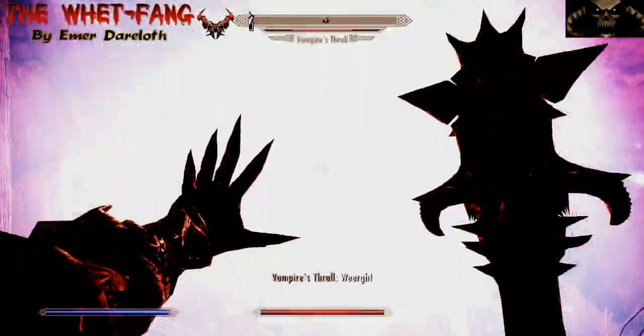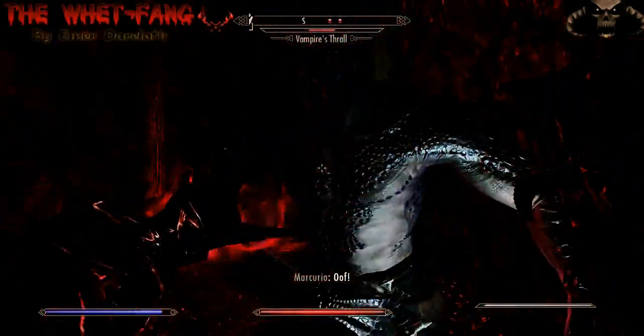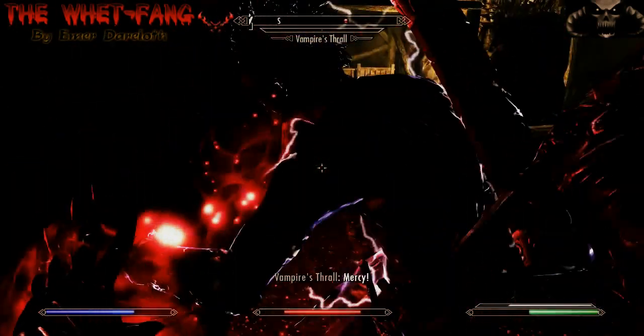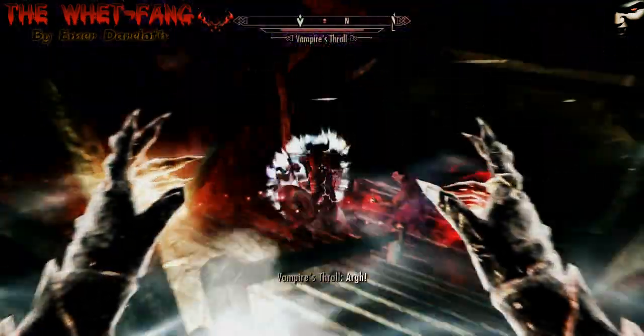The first move is Champion of Molag Bal. By using vampiric drain continuously in the left hand, constantly cast while using power strikes from the right hand using the Mace of Molag Bal, you not only do a lot of damage because it is a mace and a heavy weapon, but you also drain souls.